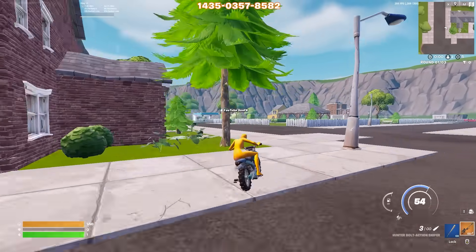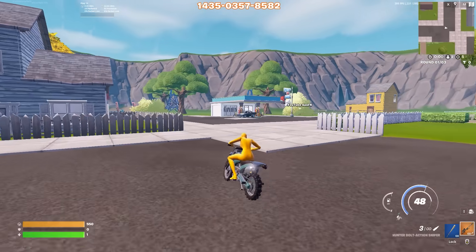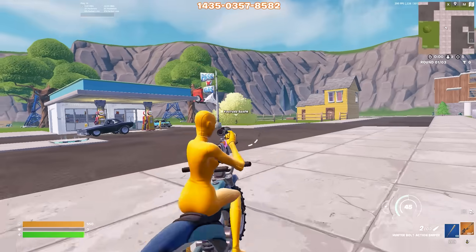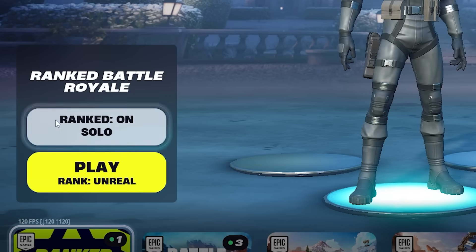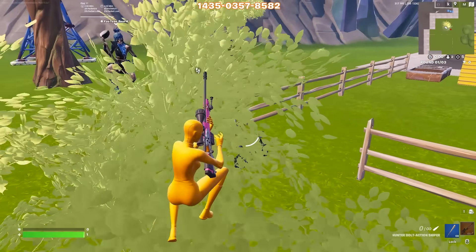Now some players are facing this glitch where if you're in a higher rank and after playing a few games, it suddenly shows a lower rank. So if you're facing this, the easy way to fix it is first restart your game and then play one ranked game in solos. Once you finish that game, hopefully the glitch will be gone and you'll see your exact rank.